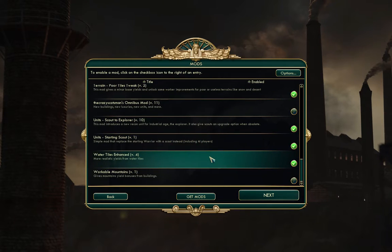I also have a mod that enhances water tiles so they're not basically useless like they are in the stock game, and that makes coastal cities much less underpowered. This would help civilizations like Polynesia who tend to get island starts as well. So with these mods enabled I find the game feels a little bit more playable.